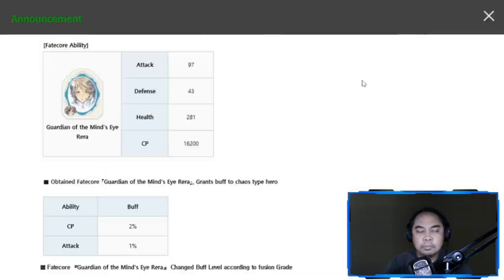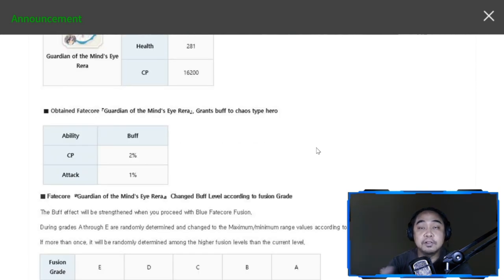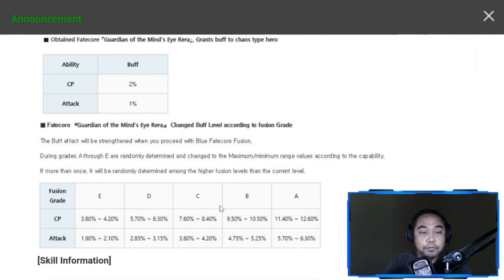Now that we've discussed the heroes that benefit from her buff, you can decide whether to pull for her. She is a good buff if you have the heroes I mentioned. The buff increases as you obtain more copies of FC Rara — multiple copies will increase her buff. Here are the levels of increase: Fusion 1 through Fusion 5.